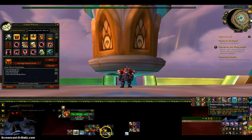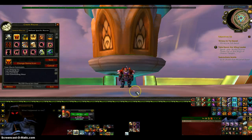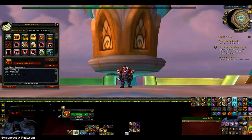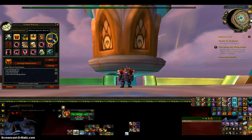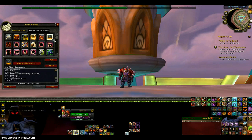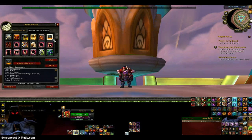For my Razer Nostromo I made a macro where it will click G and also click the button down in one motion, so I will not have to click around for it — it will just do it automatically where my mouse is. For Z I have my Burst Macro — it does all my defensive cooldowns and equips my two-hander.